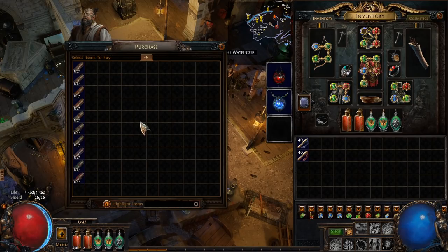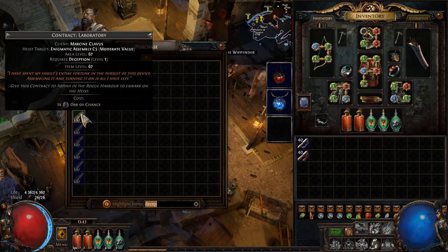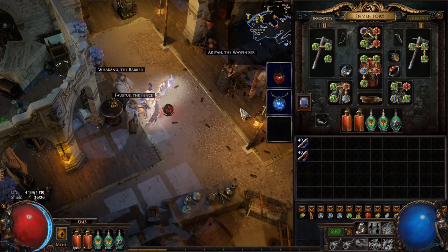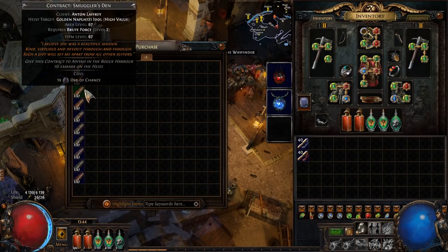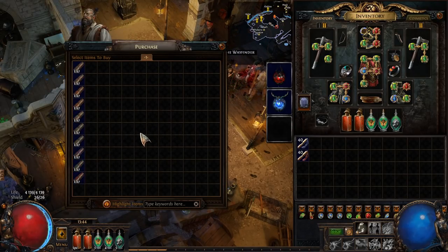From level 55 onwards, every time we level up we're going to run to the Rogue Harbor and check for contracts. Early on we're looking for lockpicking — you can see there's one here — deception, perception, and engineering as a backup. I have a regex in a document linked in the description where you can search for those. These cost orbs of chance and sometimes orbs of alchemy, so while you're leveling just be sure to pick up as many as you can and save them.